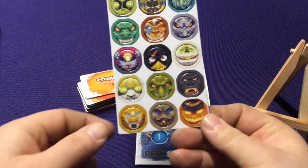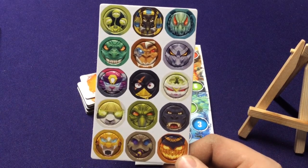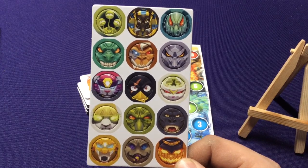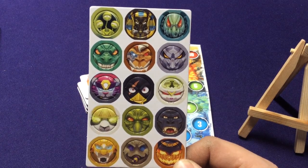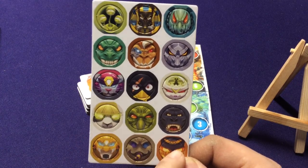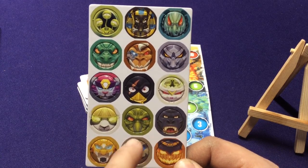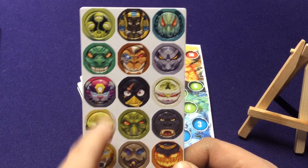We get a baggie to store everything in. We have tokens for all the original characters from both the regular base set and the second edition base set, because we have both Cyber Bunny and Cyber Kitty. We have the original three expansions, and then the other four expansion characters: King Kong, Cthulhu, Cyber Tooth, and Anubis.